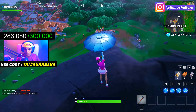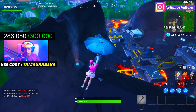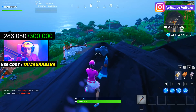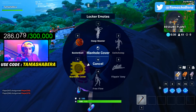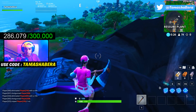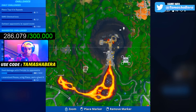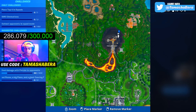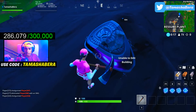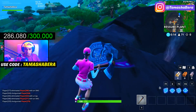This is the Pressure Plant — this is the exact location. This stone right over here is the volcano rim where the Fortbyte will be appearing. I'm showing you the exact location on the mini-map as well. This is the Pressure Plant right here, and this stone right here — I'm going to spray it to mark it for you.